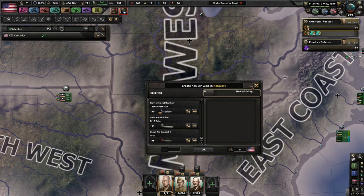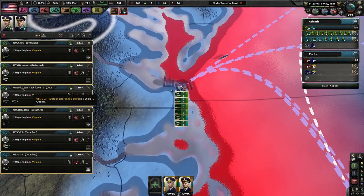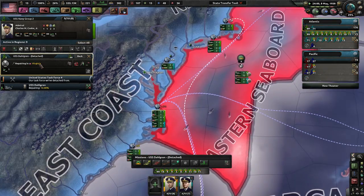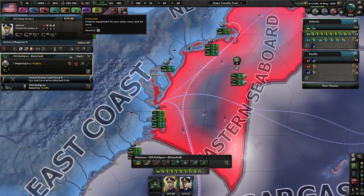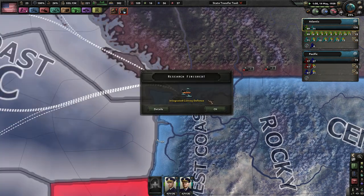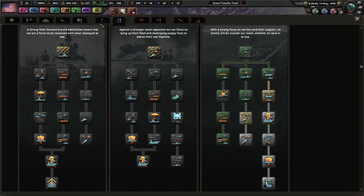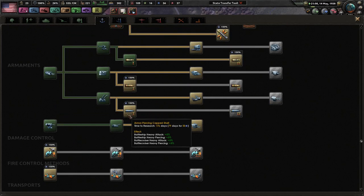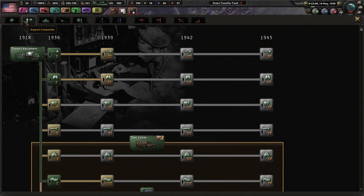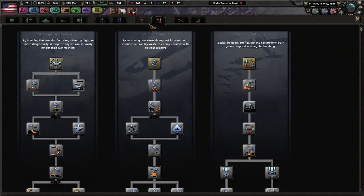You guys are maxed out in training. These ships are literally killing themselves trying to make themselves better. We might need a few more repair yards. We took some off from the light cruisers and we're just going to Washington. Integrated convoy defense — very nice. That's escort efficiency and sub-detection. I only want to do naval stuff when we have extra naval XP, and we have some here. We can go for a support company — field hospitals.